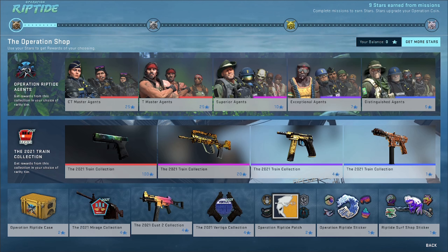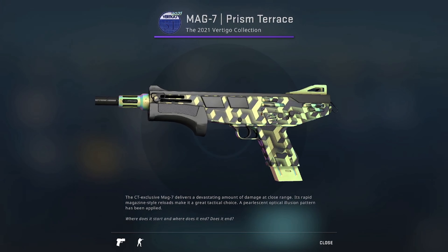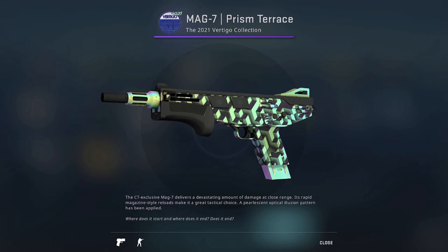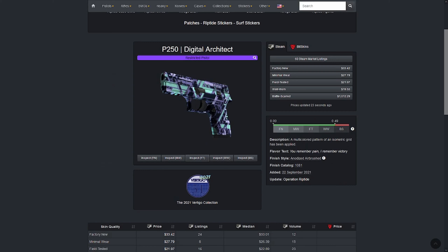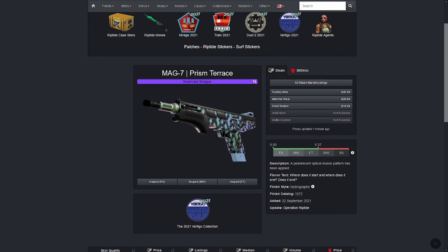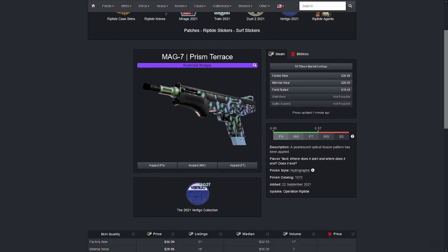The same can be said about the Mag-7 Prism Taras. It has a very nice pearlescent tint to it — changes colors depending on the ambient light, so perfect skin. You guys can get it for less than $25. Create your buy orders today, try to get them for as low as you can, and hold on to it for a couple months and you'll definitely see some growth.